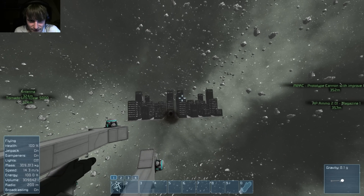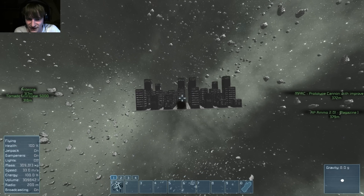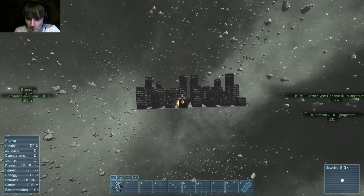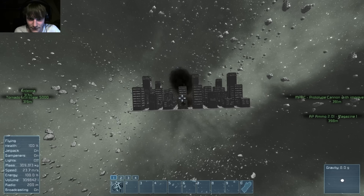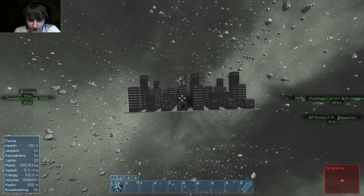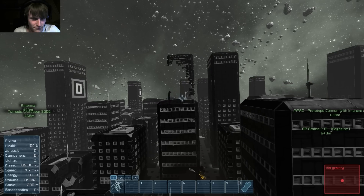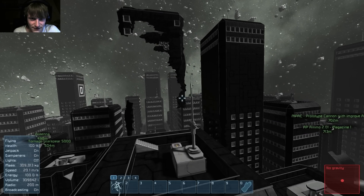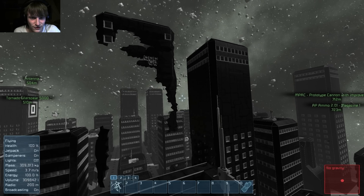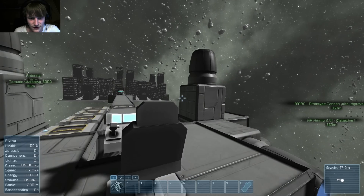I wonder when the big explosion is gonna be, because it should be pretty soon. Oh shit, there it goes — oh dear, oh boy, that tower is gonna be gone! Completely gone. Some of the tower is still intact, but not a lot. It's actually been completely detached. Since it's a ship it should be moving, I think. That's done pretty good damage. Now let's shoot the unpack cannon.